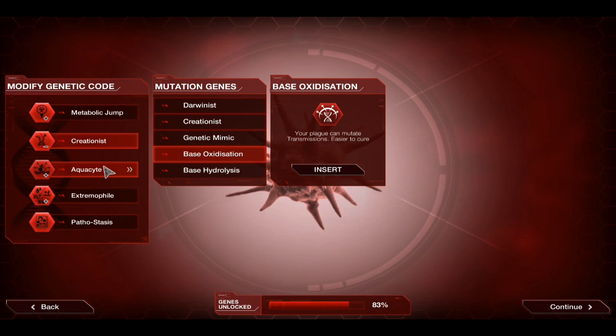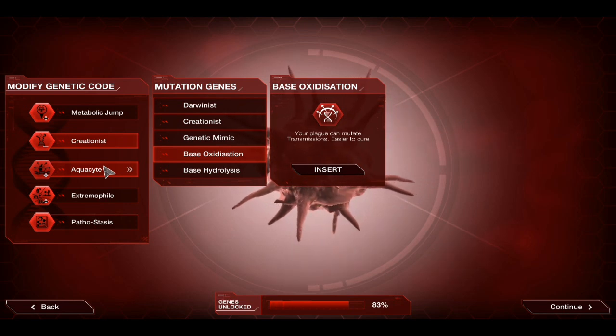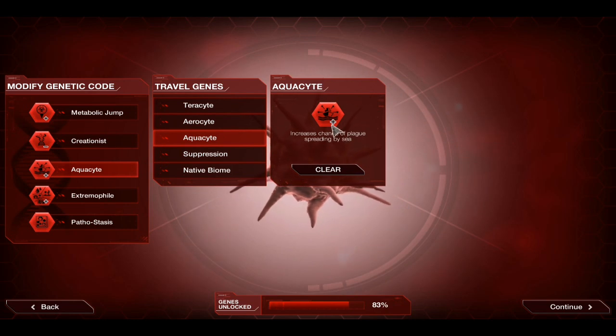Because you will end up winning through the Annihilation gene in the abilities. So no symptoms, simply abilities. Aquacyte for obvious reasons — Greenland is bad, but getting to Greenland quickly is good. Let's get on a boat.